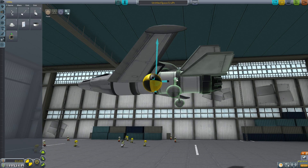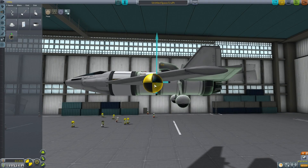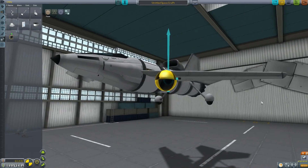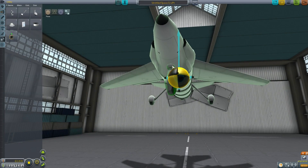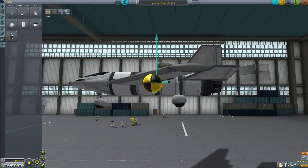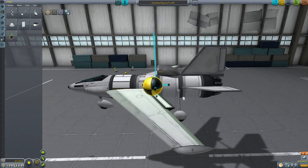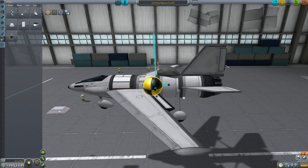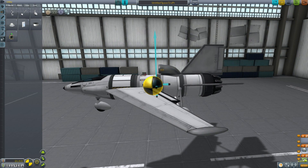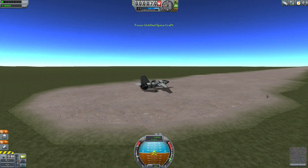Press X again to make sure you have two rear landing gear — they have to be behind the center of mass but in front of the rear control surfaces, because those surfaces help you lift off. At the front, cancel symmetry mode and place a single nose wheel in front of the center of mass. Finally, for beginners it's a good idea to add a pair of parachutes near the center of mass — if you have trouble landing you can always deploy the chutes. Let's fix up the staging and we're ready to go.